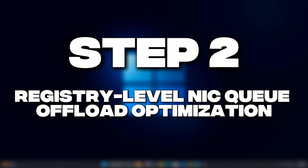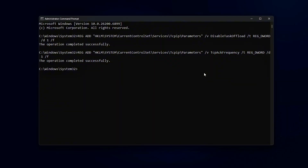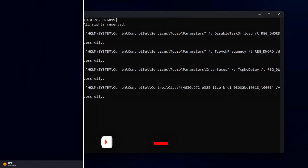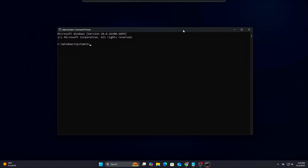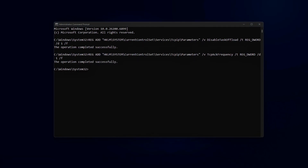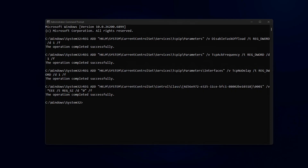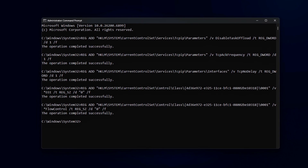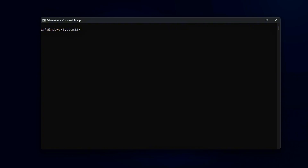Step 2: Registry-level NIC Queue and Offload Optimization. Windows Network Drivers use several layers of buffering to improve throughput, but that adds delay for real-time packets like game traffic or voice chat. We'll tune it for responsiveness instead. Open Command Prompt as admin and enter these safe tweaks: Disable Large Send Offload to reduce buffering delay; Enable TCP ACK Prioritization to reduce TCP acknowledgement lag; Enable TCP No Delay for all apps to disable Nagle's algorithm; and Disable power saving delays on the network adapter. These reduce NIC buffer depth, disable unnecessary TCP batching, and keep the NIC awake during traffic spikes.